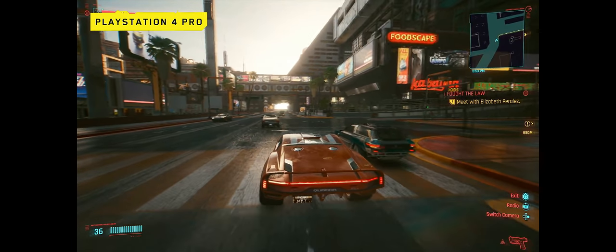Olha o tamanho dessa interseção. Isso aqui dá espaço para você pilotar, dá espaço para você manobrar, dá espaço para você fugir, perseguir. As ruas e avenidas aqui estão gigantescas, tanto em largura quanto em comprimento. Isso é ótimo.